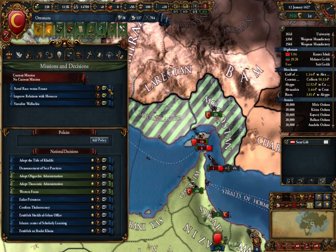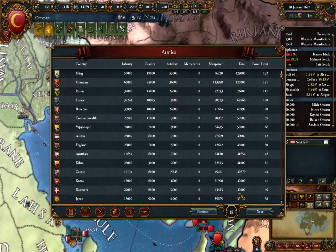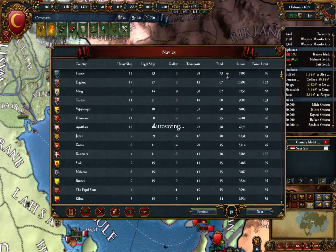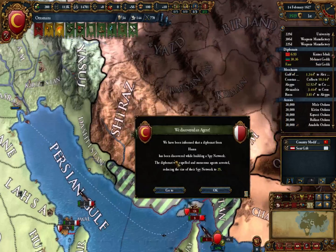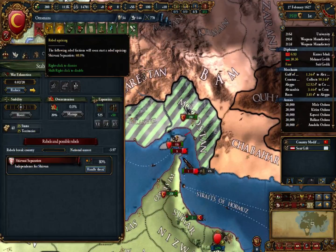Naval race - France has a big navy, oh boy. Just how big is this navy of theirs? Thirty-three ships, twelve of those heavies, lots of mainly transports. I could easily support a much bigger fleet though, I think, and I'm going to have a lot of heavies.